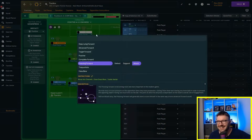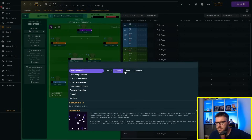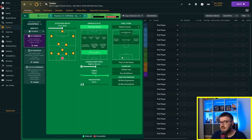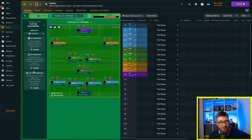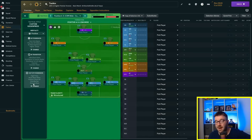So let's make a tactic. For a baseline, we're going with a basic Geggenpress 4-3-3: deep line playmaker, box-to-box, central midfield on attack, two inside forwards. We're going positive — not too insane, a bit more expressive — just to get a baseline and see where the squad is at. Let's get through the first season and see how we're getting on.